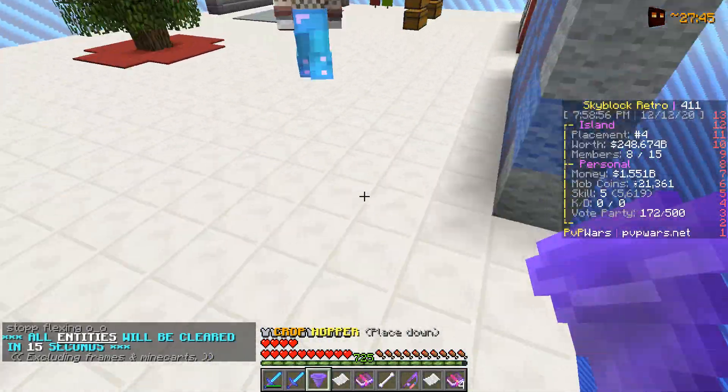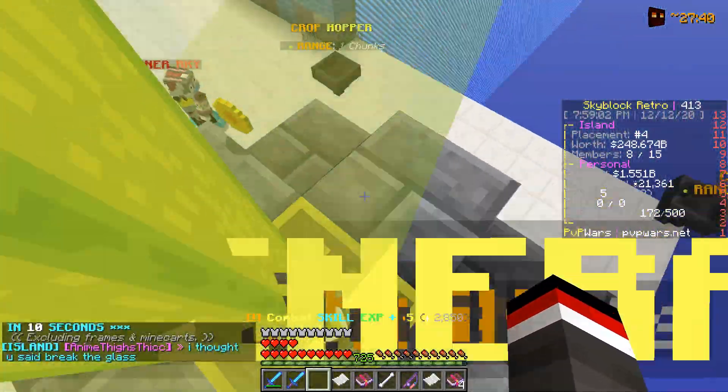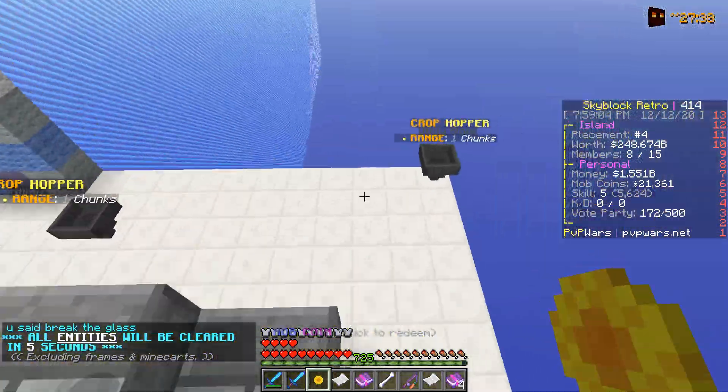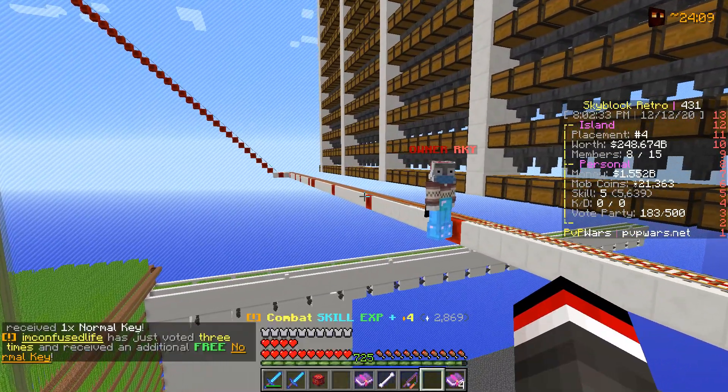Ben, you are a lot luckier than me. I literally got books, money hopper - not too bad. Hey, we both got crop hoppers here, we can place them right in the corner. Looking good. Now I think what these can actually do for us is they can pick up the mob coins as they come out of this generator.